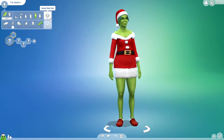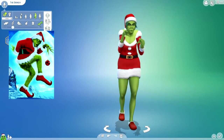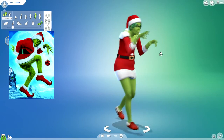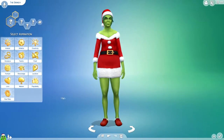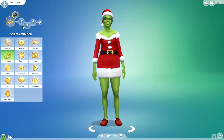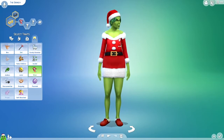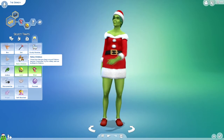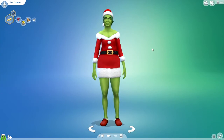Should I have a walk? Should he have the creepy walk? I think I'm gonna give him the creepy walk. And then an aspiration — what do we want? Let's do deviance, public enemy. I'll just do public enemy. He's mean, I'd say. He's not quite evil. A loner for sure, hates children. Yes, I think that is perfect for him.